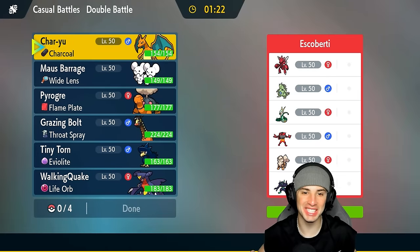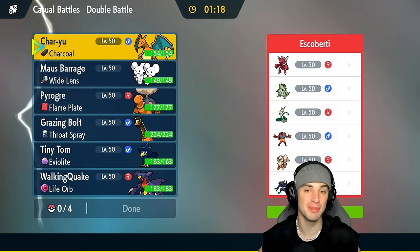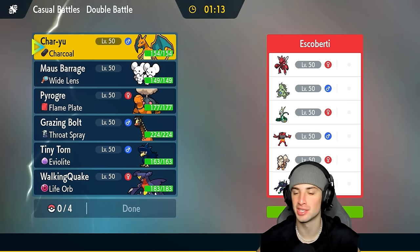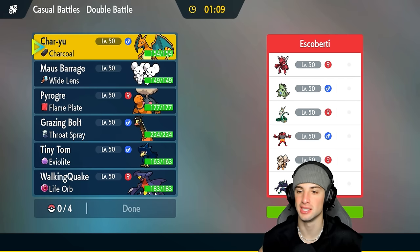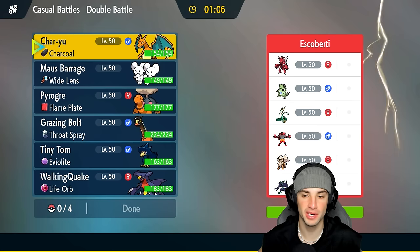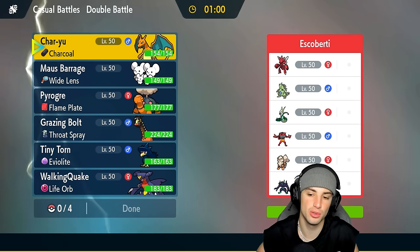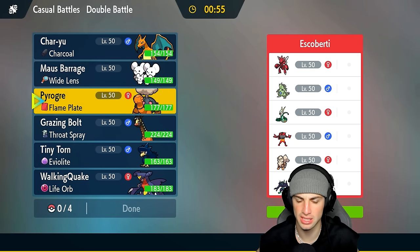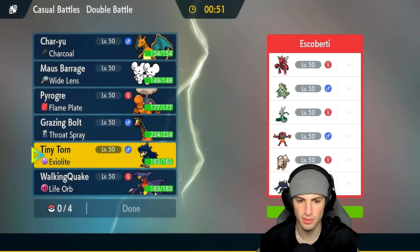That last match was insane — Charizard was overpowered, dominating with two Heat Waves. That might have been my quickest win in Regulation H: two turns, two Helping Hands, two Heat Waves, and that's all we needed for a sweep. Now hopping into match two against Scizor and Tyranitar. There's also a Contrary Serperior, so we have to watch out for that. They have Incineroar and Arcanine — two Intimidate users, so physical attackers need to beware. Charizard is still a solid lead.